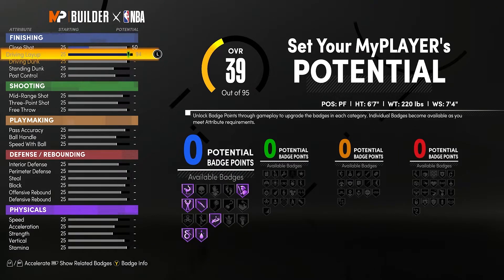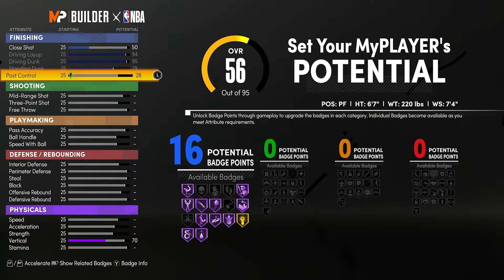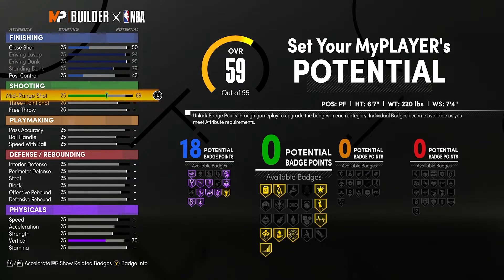For the attributes, put your close shot at 50, max out your driving layup, driving dunk, and standing dunk, then get your post control to a 43. That was some tinkering on my part to get those 18 finishing badges. If you move close shot and post control back and forth it shimmies some of the badges, so I feel like I squeezed out the most potential finishing-wise with this build instead of just punting both close shot and post control, which a lot of meta 6'7" power forwards do.